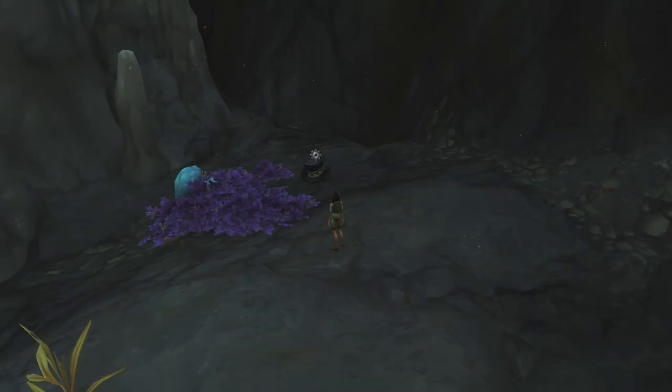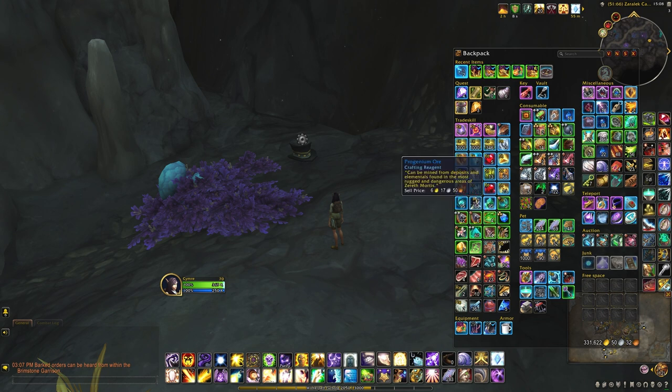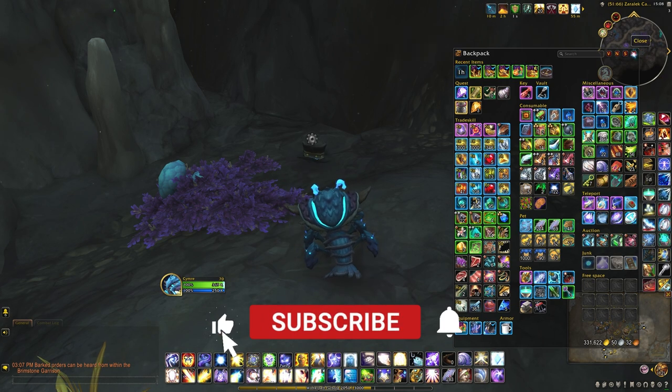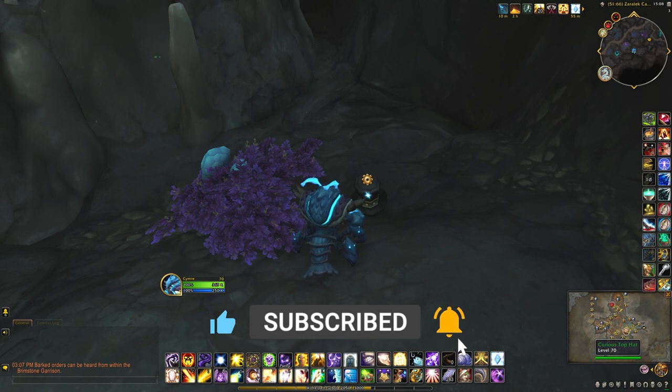Once you have the item, you have to look for a little curious top hat. Use the item to transform you into a Maruka, and then you can freely interact with the hat and obtain the pet.